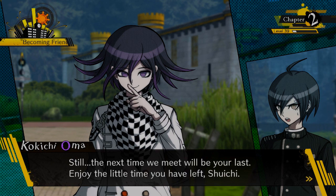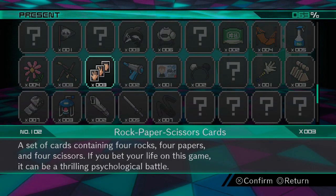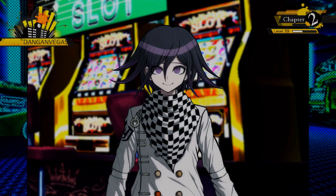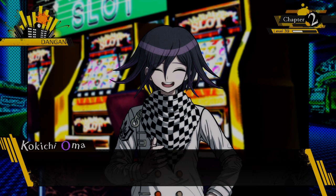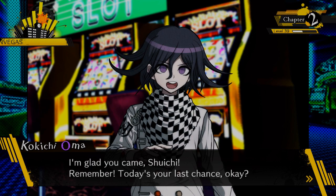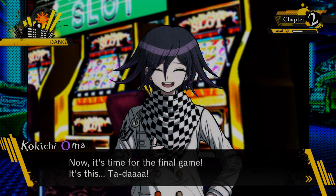'The next time we meet will be your last — enjoy the little time you have left, Shuichi.' That really makes you want to bond with him one last time, doesn't it? For his final gift, I'm going for the rock paper scissors card set — 'a set of cards with four rocks, four papers, four scissors; if you bet your life on this game it'll be a thrilling psychological battle.' That's exactly what we just did! He's gotta like this. His reaction seems positive — might be his love reaction.